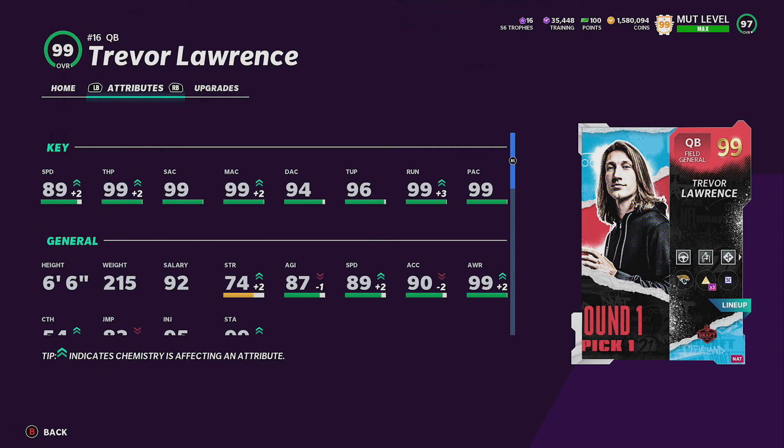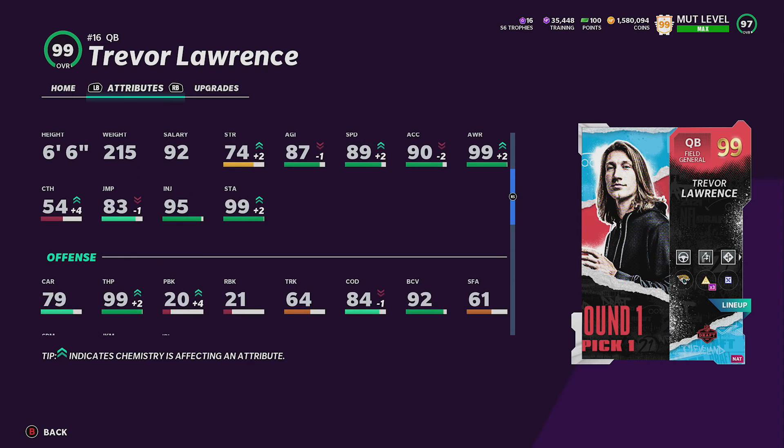He's almost maxed out with 99 stats on passing. His throw power is 99 with play fake. Deep accuracy is 94, which is fine. Throwing under pressure is 96, which is also fine. Play action is 99, which doesn't matter too much — but yeah, those are his passing stats.